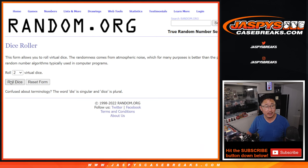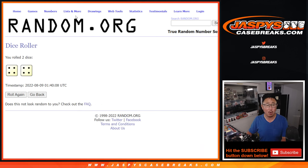There are the numbers right there and let's roll it. Randomized names and numbers — 4 and a 4, hard 8.